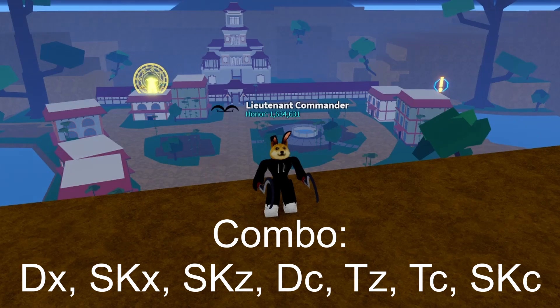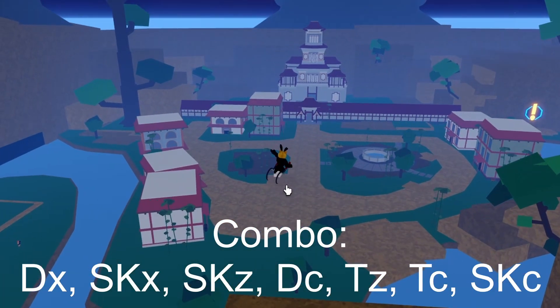Hello everyone, today we will be going over the best Tushita one-shot combo. For this combo you will need Sharkman Karate, Awakened Dark Fruit, and of course Tushita. Let's get it!